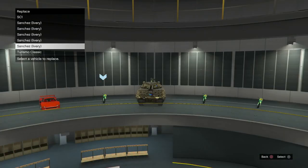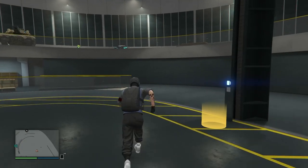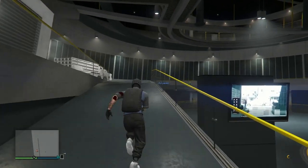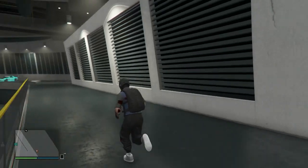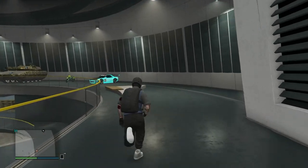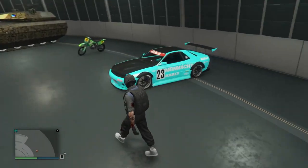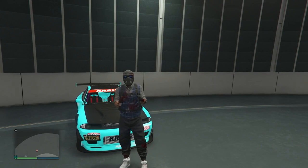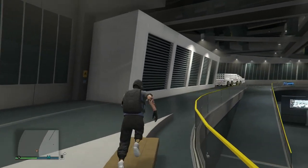Now save over one of those Faggios or RH8s — I use Sanchezes, they're more expensive and faster. You had to have a custom plate because there's no plate merging going on here. The only time you get a custom plate is if a plate is being merged from the car you're riding over, but that's not how it works in this one. There's still a glitch-in plate, so make sure you have a custom plate. This is a carbon copy glitch.